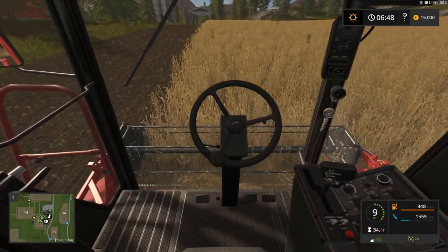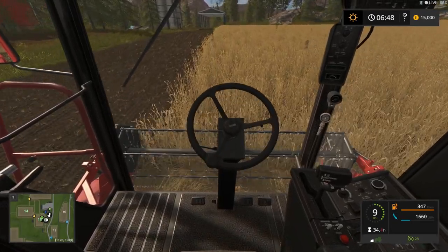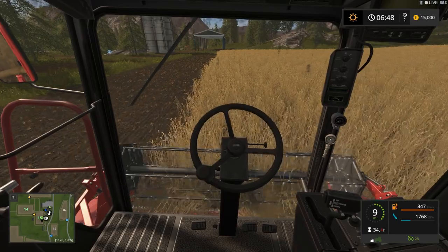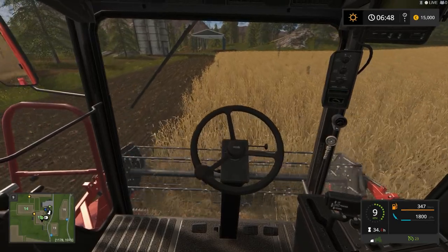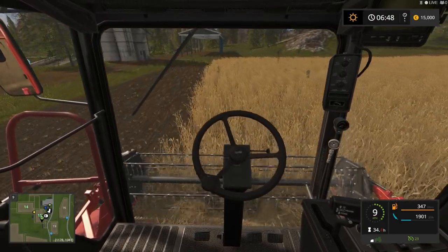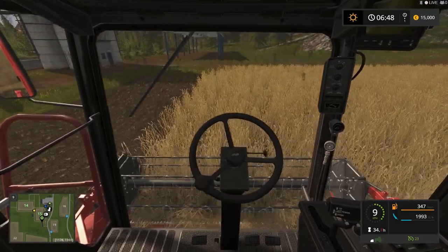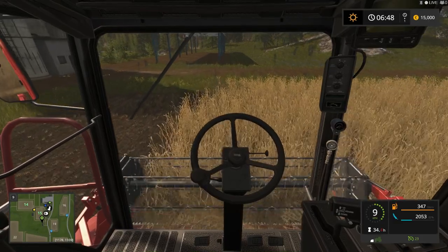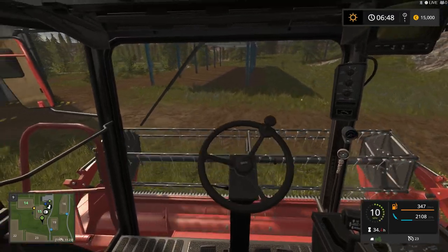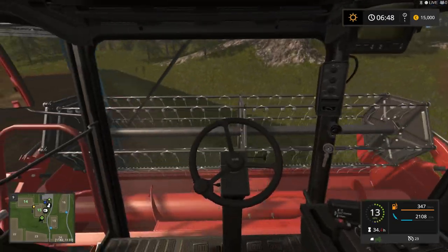I'm trying to set my cruise control. I need to put the cruise control button on my steering wheel. I don't think we're going to get too much wheat from this field, but we'll get some. Another big thing in this game that's totally different is that we now have a mission system. So gone are the days of making a million dollars doing silage — they took that away from us.